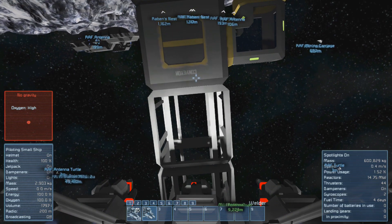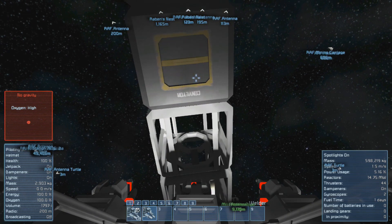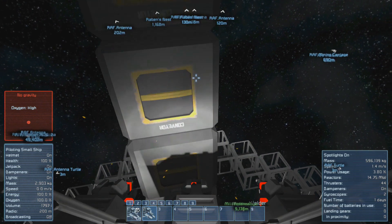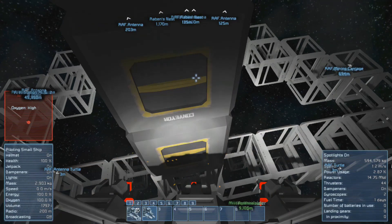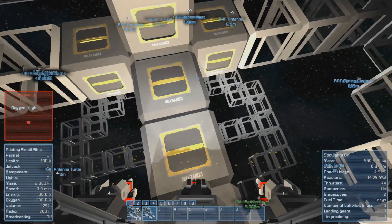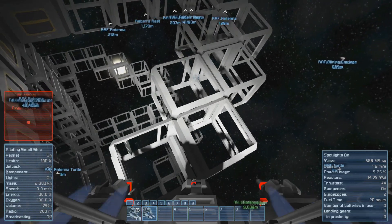Let's enter the turtle and get rid of this block and see if we can finish some of that stuff so that we can set up the oxygen farms. We need to be very careful — last time you saw that I destroyed my grinders.